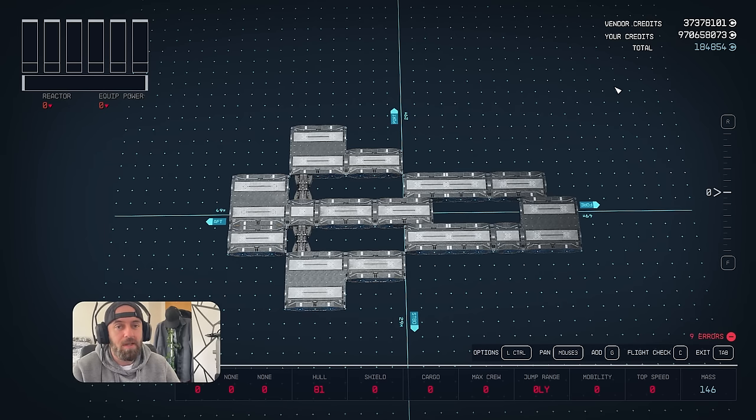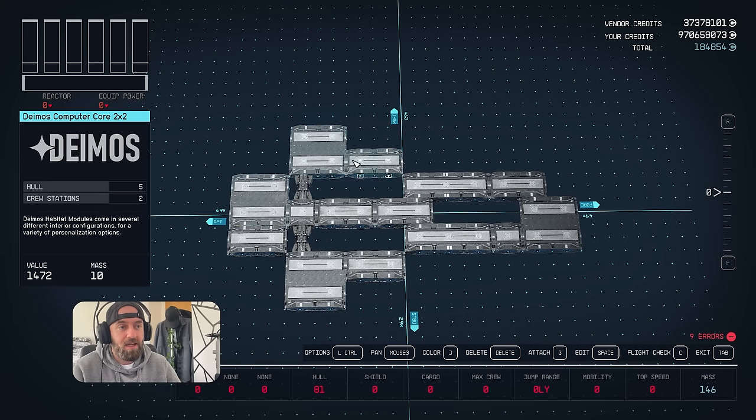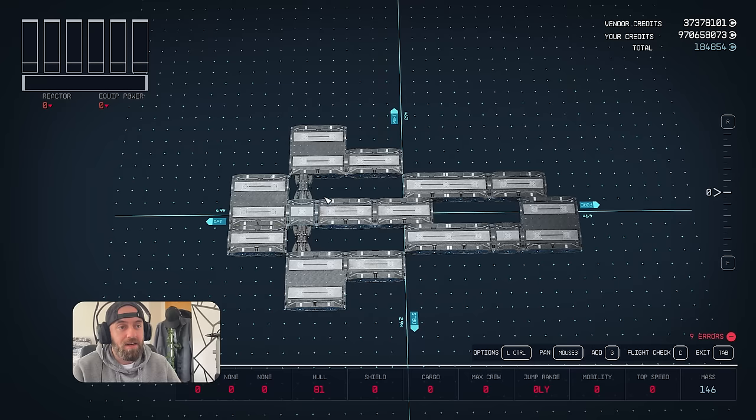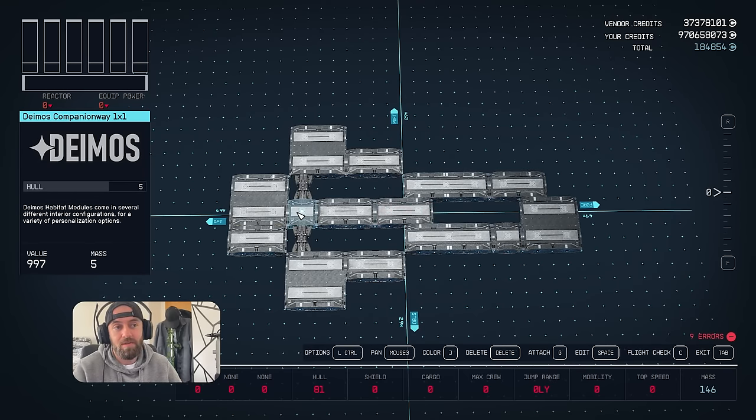Pause the video so you can copy it. These cross braces here will keep it completely separate, so these are separate to all of this. To get here you've got to walk through this way, so the ship isn't a maze. You can do a loop and come back round.